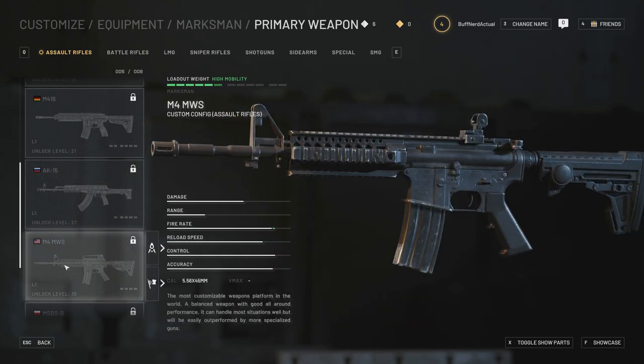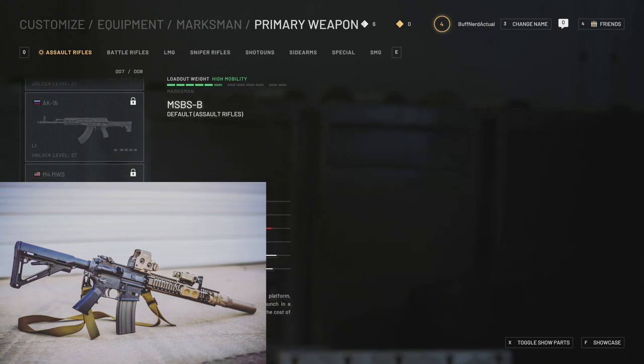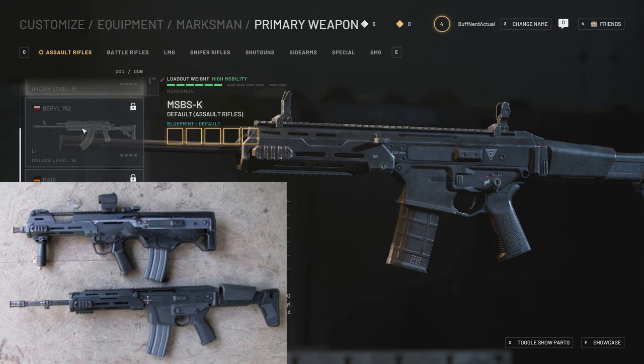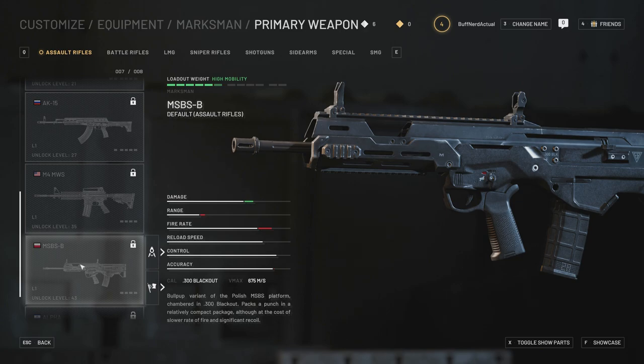At level 36 we have the M4 MWS — the standard M4 in 5.56x45mm NATO. Then at level 43 we have the MSBS bullpup variant — same weapon as the starter MSBS K but in bullpup configuration, also from Poland. However, instead of 5.56x45mm NATO, this one fires 300 Blackout, so not only is it bullpup and more compact, it uses a different caliber.